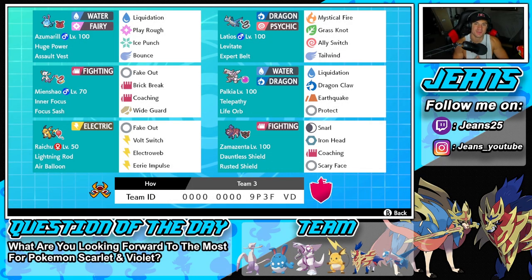What's going on YouTube, Jeans here, hope you guys are having a wonderful day. Today we are back yet again bringing you guys some more competitive ranked double battles for Pokemon Sword and Pokemon Shield. In today's video we are getting real off-meta with it — we are rocking out with a physical attacking Palkia team that also features Mienshao alongside Zamazenta.